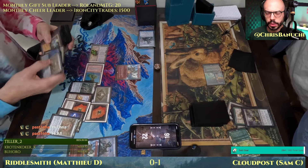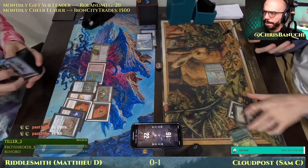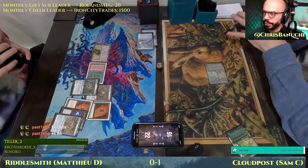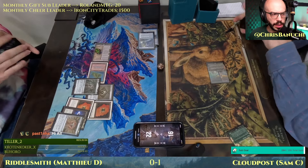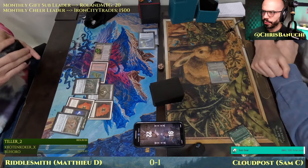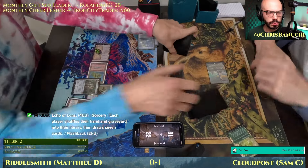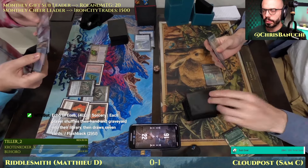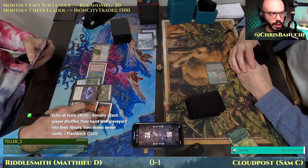So I got rid of two Riddlesmiths — there still needs to be a couple more spells to cast before the Grapeshot. That should be active. 17 spells now. Another Echo of Eons is resolving. Did we just divide our Grapeshot? Did we just win? I'm at 16. Matthew was pointing out: if I draw a Grapeshot, I just win. Counting up: 1, 2, 3, 4, 5, 6, 7, 8, 9, 10.